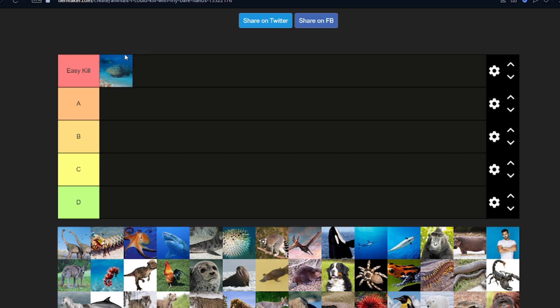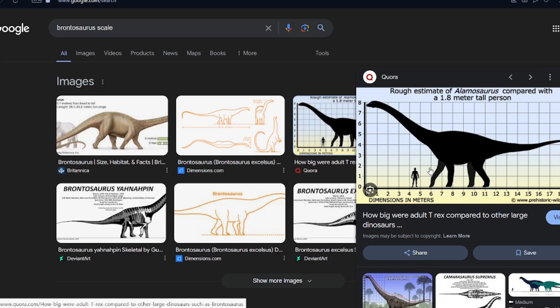A brachiosaurus — I wouldn't say it's difficult to kill but I wouldn't say it's easy either. The lower it goes the harder it gets. I don't think I could kill this thing. Do you realize how tall these are? If you're bare hands you're not getting up there. If you're up high maybe you could do something, but we don't have weapons — it's just stepping on you and whacking you. We are done.